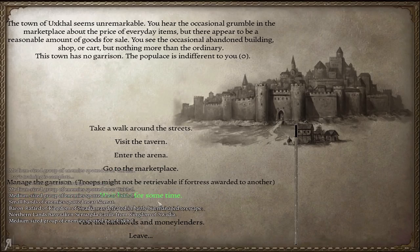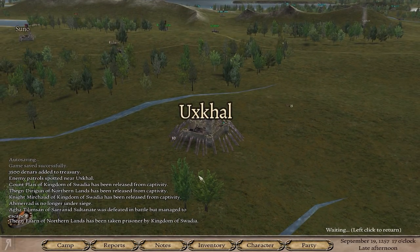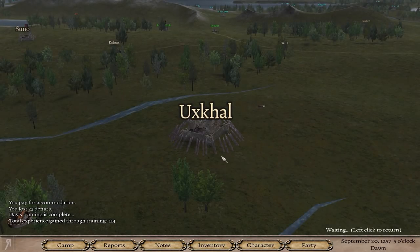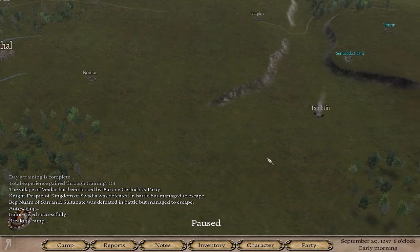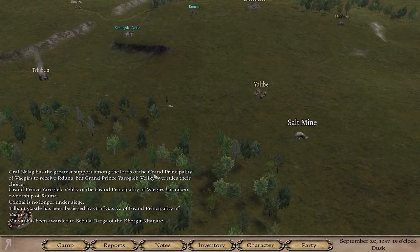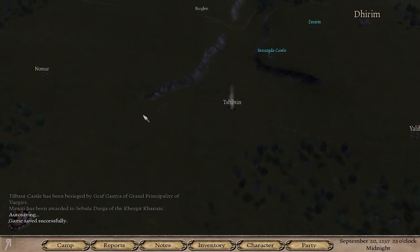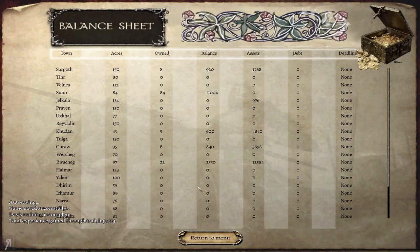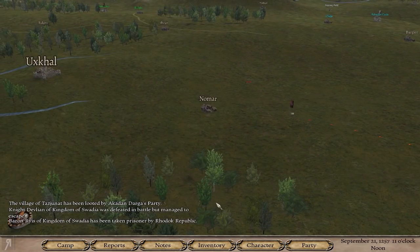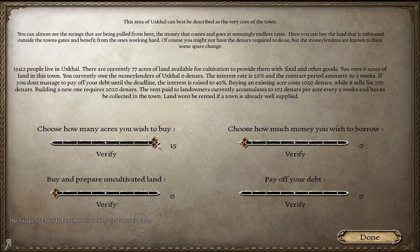These guys are going to run away because my combat strength is much bigger — they've got like 50 units in each army. There they go — they lost their bottle and ran away, so we don't need to worry about them. But now I have to worry about morale, since having a large army will make morale drop quickly. Let's rush over to the salt mine — I have 234 units there now. Someone mentioned having 700 in the salt mine, which is crazy — you don't even need to invest in land.